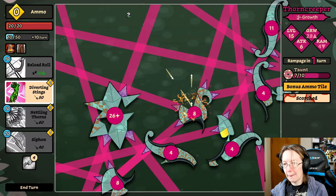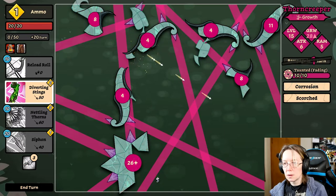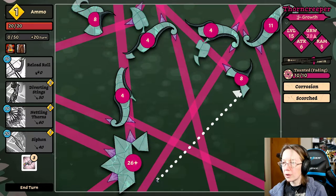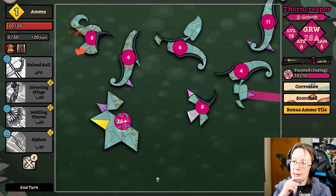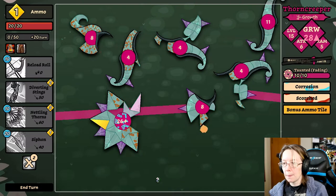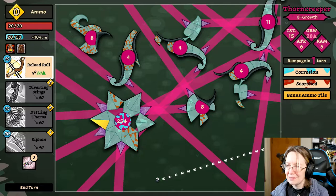This might do damage — nope, it did nothing. Hit everyone, hit twice — no damage. These aren't gonna do damage. It's so frustrating. Oh, here — well, it's taunt but it's fading; I don't know if I can reapply it. No, that was a waste of a dart. Keep that in mind for the future. Although hopefully now with that siphon I can at least get ahead a little bit. They just get so many scales back — so many grow back.